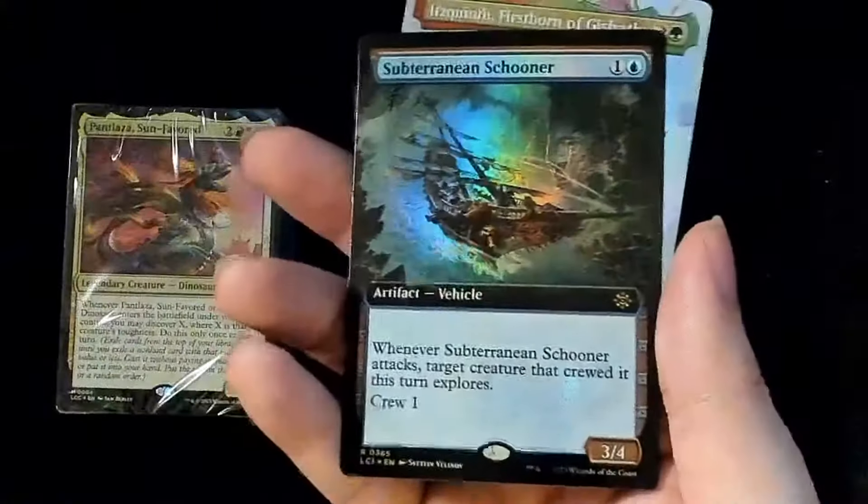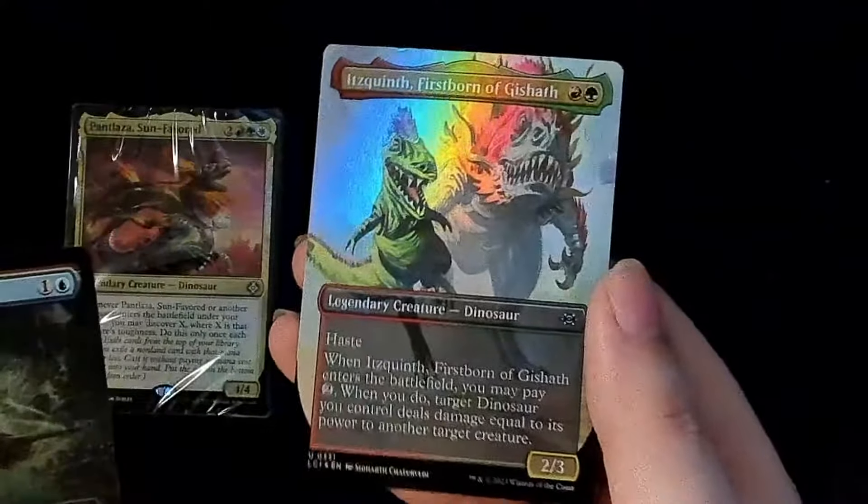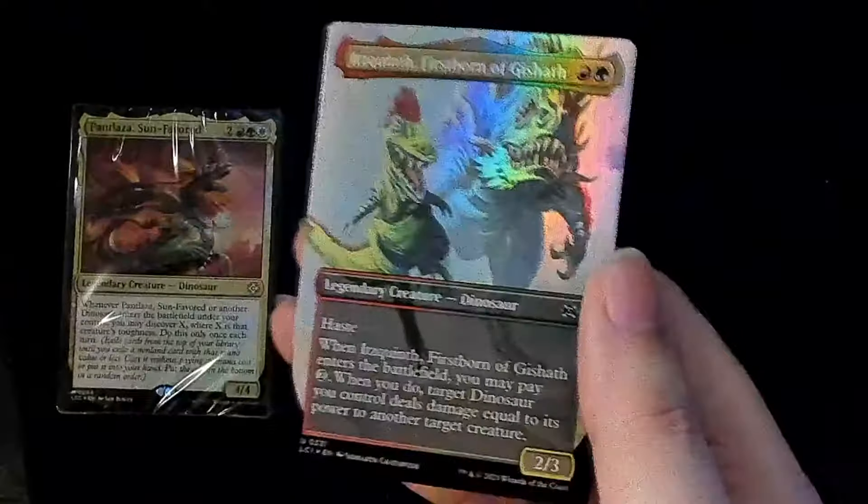First off, let's do the collector pack. I'm still hoping for some Jurassic Park stuff. Now that I have this deck, I'm going to be putting together a fine little dinosaur deck — I was going after Sun's Avatar but didn't pull it, so it's okay. I got myself another dinosaur. Oh my god, look at that — Subterranean Schooner and Ixkith, Firstborn of Gishath. Godzilla and his son. Look at that!